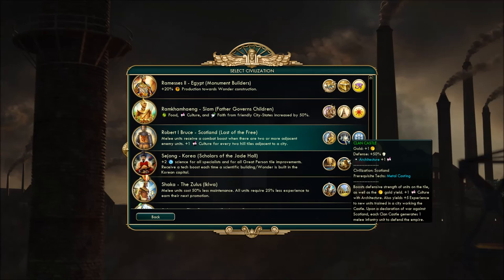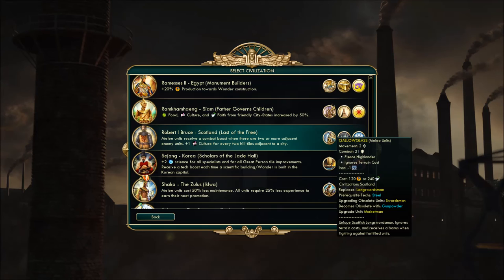Kind of like a scout with movement, and if you try to buckle down against it, it'll break your lines — scary stuff. The other unique is a unique improvement called the Clan Castle — gives you plus one gold and plus 50% defense. It gives plus one culture with Architecture, and additionally yields five experience to new units trained in the city that are working the castle. Upon declaration of war against Scotland, each Clan Castle generates one melee infantry unit to defend the empire.